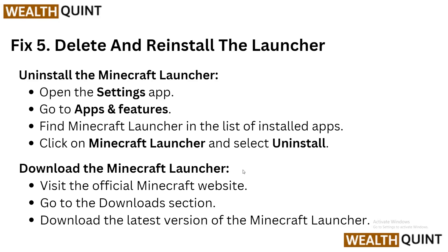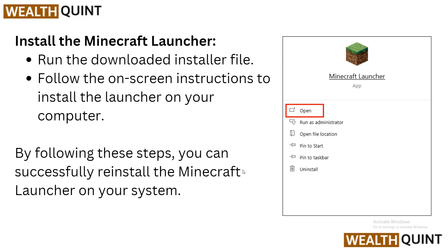Visit the official Minecraft website and go to the Download section. Download the latest version of the Minecraft launcher. To install it, run the downloaded installer file as administrator, then follow the on-screen instructions to install the launcher on your computer.